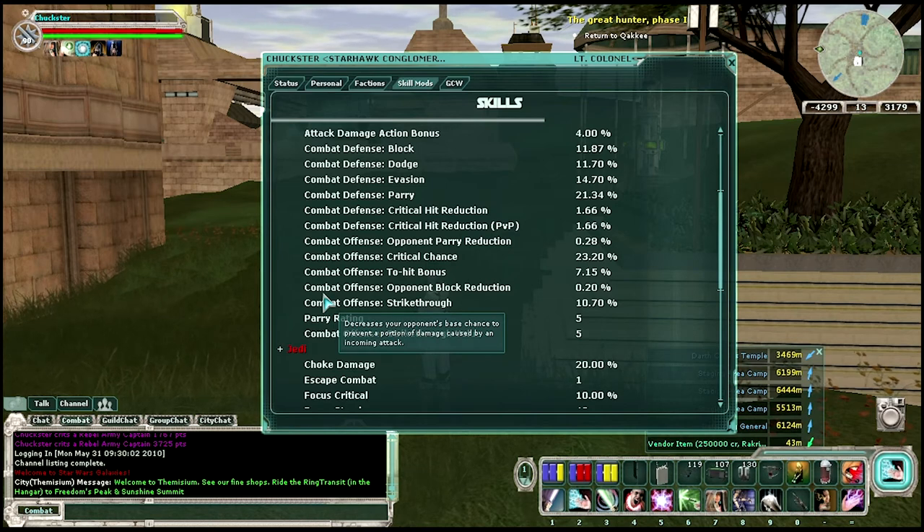For Jedi, if you have a lot of strength, they can hit really hard. If you have a lot of constitution and stamina, you're going to have super high health and action. At the bottom of the chart, it tells you per point you spend what sort of increase you get for every little point you put in.